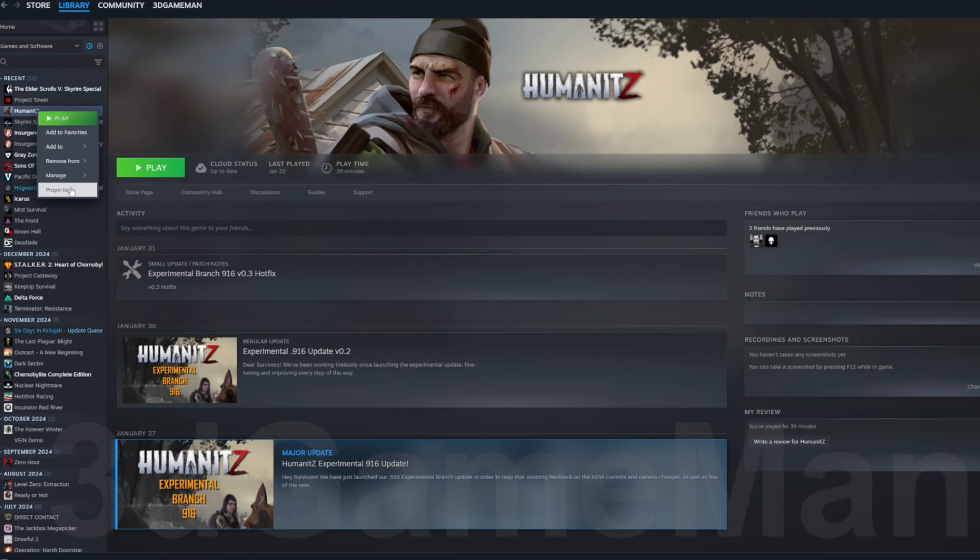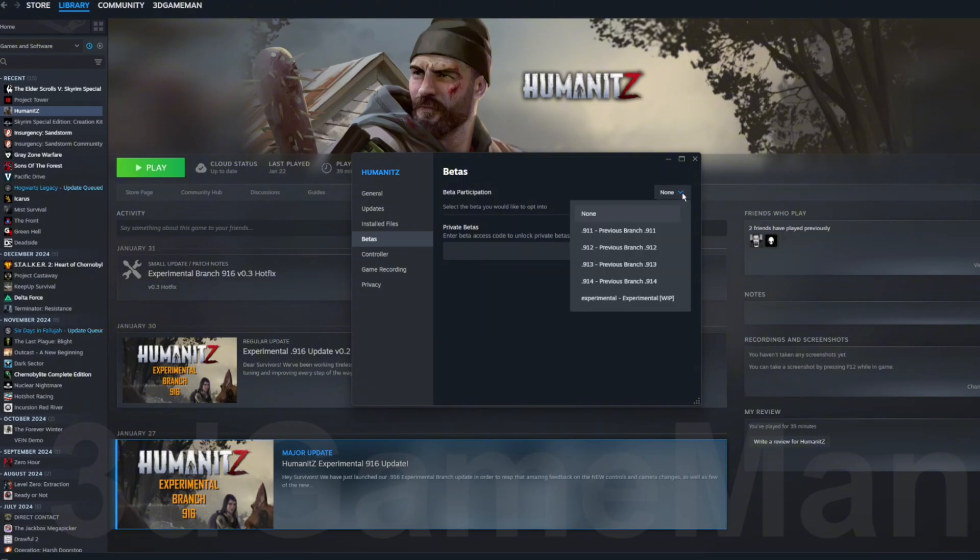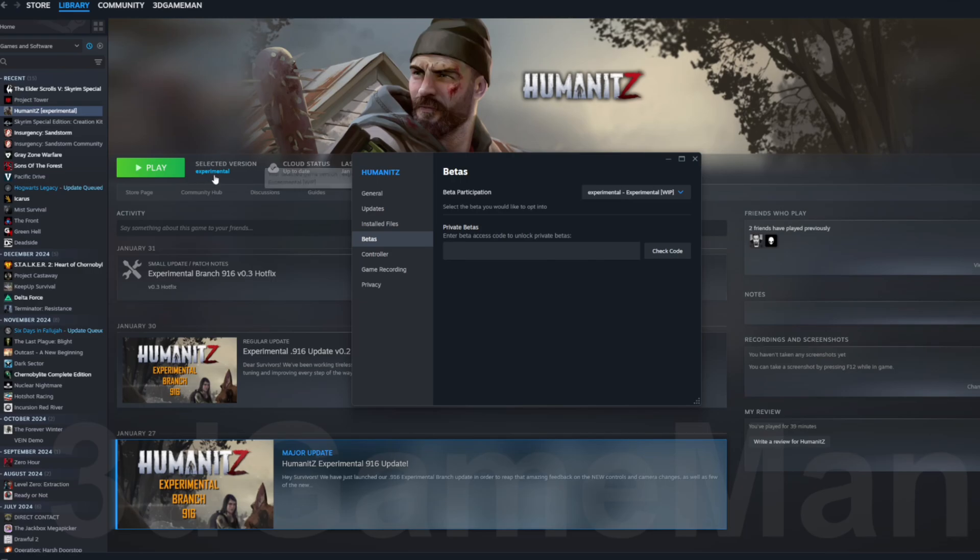Here's another game that is in an alpha state. Same thing — right-click on the game, select beta, then select the particular beta version that you want to try out. Keep in mind that there could be a lot of issues with these experimental and beta versions of that particular game. It will reflect on the game page and show you which beta version you are using.